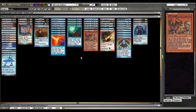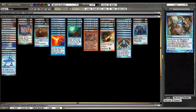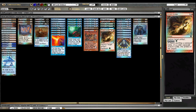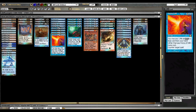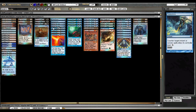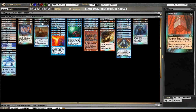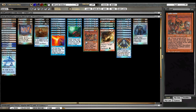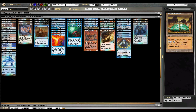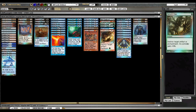Another favorite interaction is Fact or Fiction end of turn, then next turn Snapcaster the Fact or Fiction back, drawing anywhere between four and eight cards — all the while giving you more Snapcaster food if you discard things. The Tutors help because we have a lot of one-ofs: one Goblin Welder, one Riptide Laboratory, one Tinker, one Bolt, one Fire/Ice, two Nature's Claims, and one Ancient Grudge.